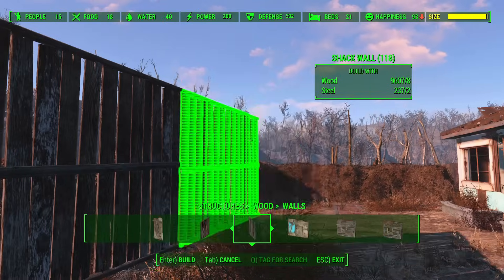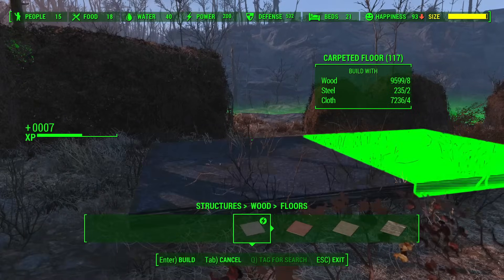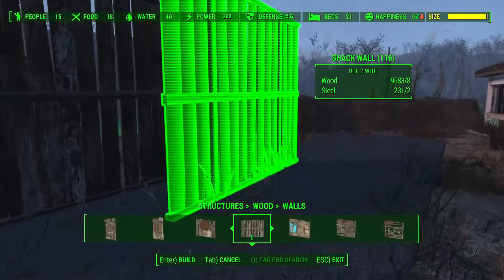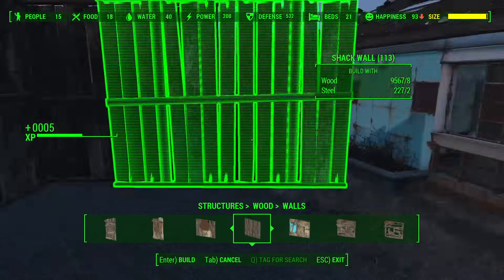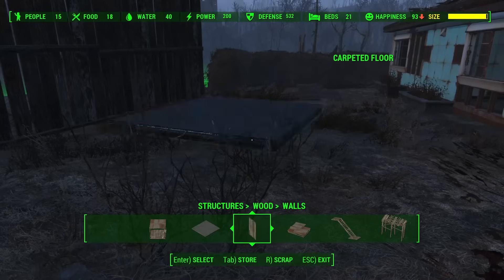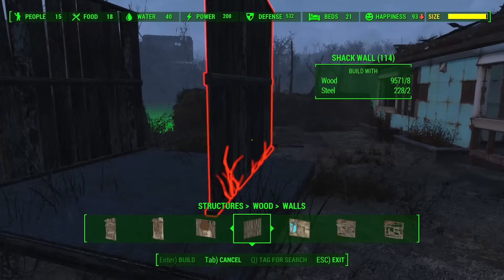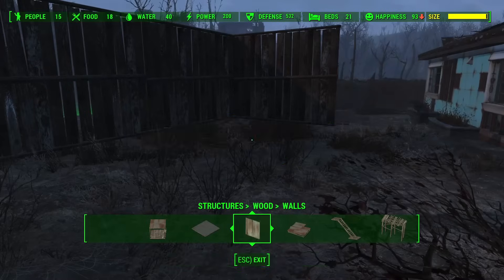An easy way around this is so simple it doesn't really occur to most players at first. When possible, build your floors first. This allows you to snap your walls to the floors, which can make navigating those corners that much simpler. Even if you're not bothering with floors — for instance if you're building a wall around a settlement — adding a temporary floor piece to the location you plan to make a corner will make navigating that 90-degree turn a breeze.